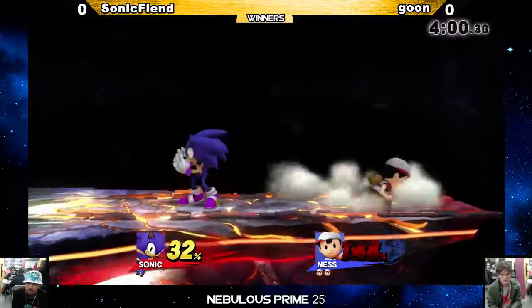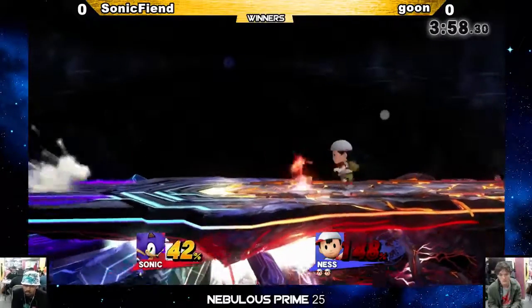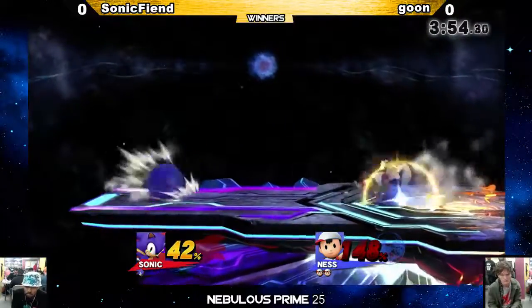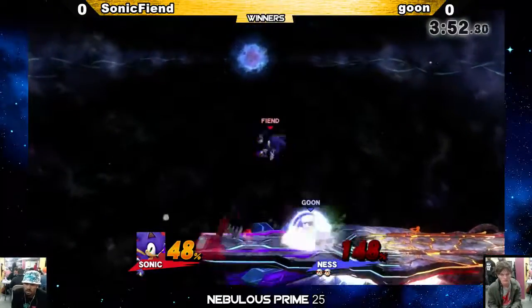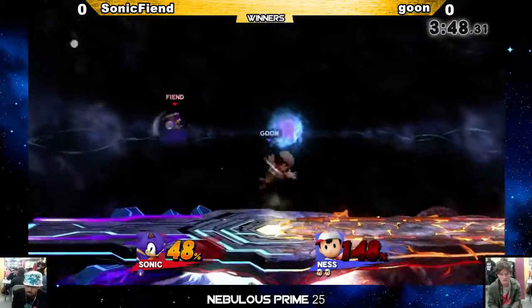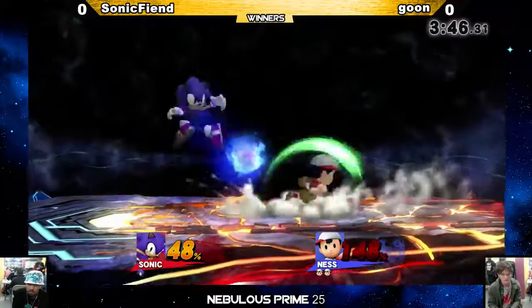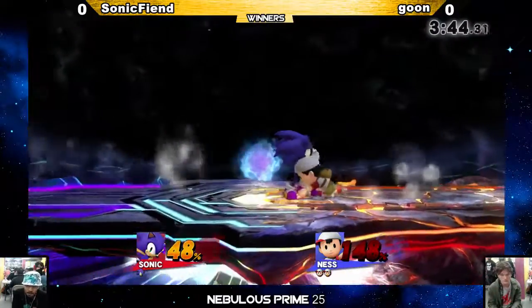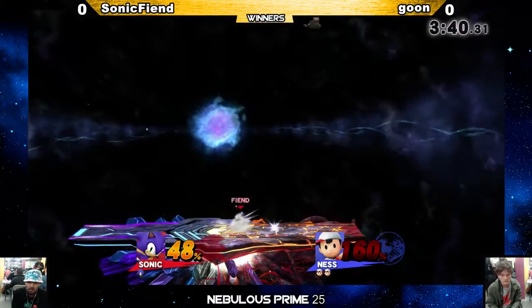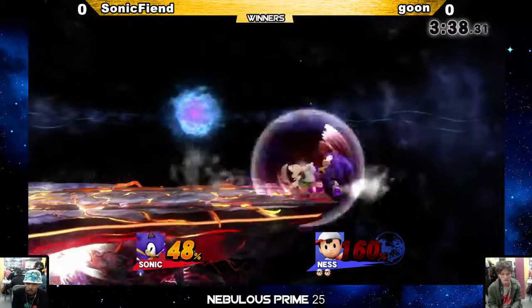I think this dude knows the Sonic matchup. He's playing super safe, super smart — not letting Sonic get flustered. What Sonic's been doing all match in the neutral game is spin dashing so much, and I think that's gonna lead to his downfall. He needs to mix it up. But against other players, some get flustered by spin dashing — they get hit by one spin dash, jump neutral air, and it's over. It's like, what do I do besides shield? You can time it, you get the grab.